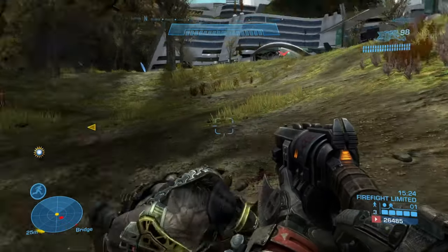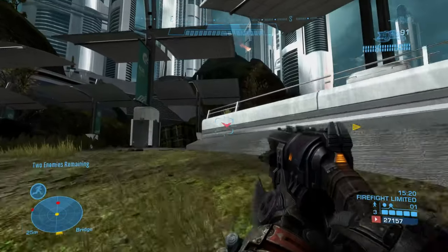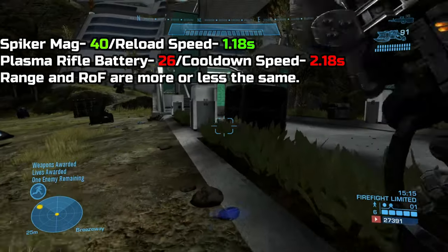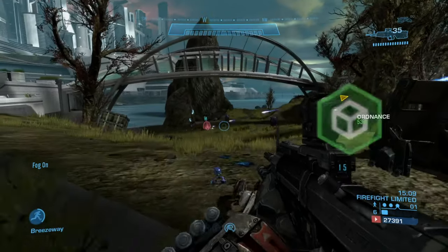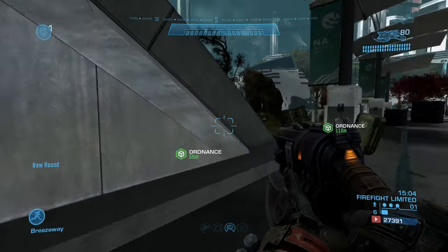Rate of fire — honestly, they're both more or less the same. The only advantages the Spiker has over the plasma rifle are the extended magazine and a faster reload speed than the plasma rifle's cooldown speed. At the end of the day, you might as well treat them both like plasma weapons — shoot at the opponent until the shield breaks, then switch to the other weapon and kill them.